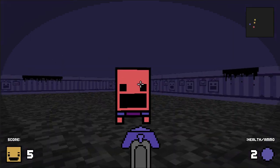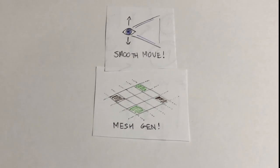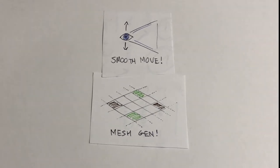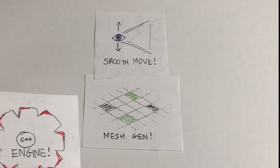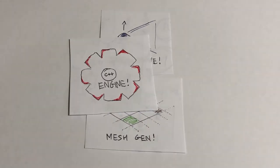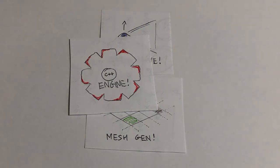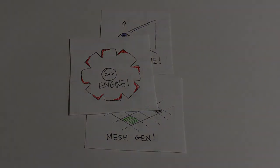In the time since that compo, around a year ago, I've refactored the nice bits of code away from the jam project and put them into the core engine. Things like the 3D mesh room generation from a grid, smooth player camera movement, and head bobbing. This meant a portion of the hard work was done for me from the get-go, and I could concentrate more on the art and the mechanics.